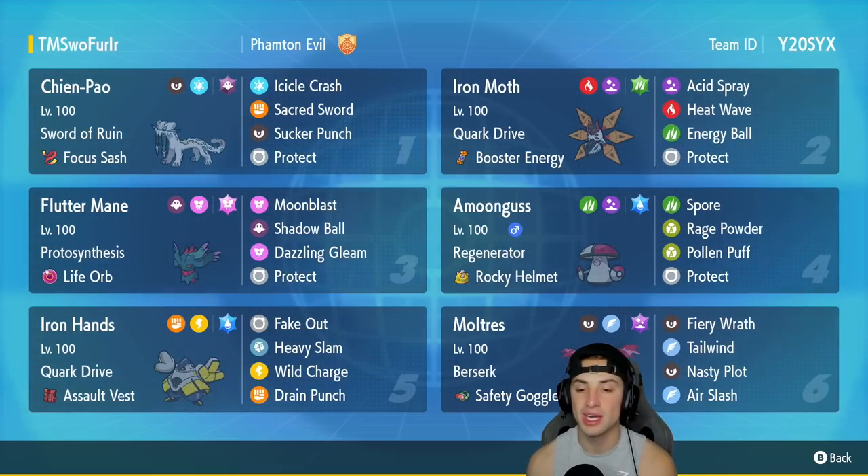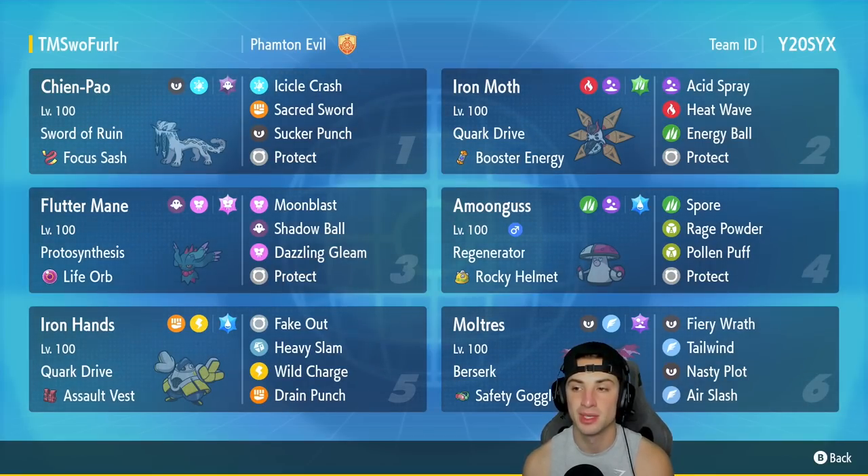In our final slot we got the one and only Galarian Moltres — I love this Pokemon's design, typing, everything about it. It's got Berserk with Safety Goggles as item, with Fiery Wrath, Tailwind, Nasty Plot for that plus-two Special Attack boost, and Air Slash for some nice STAB Flying-type damage. If you want to use this team yourself, the rental code is at the top right corner. Let's hop on that ranked double ladder and grab some wins with this Iron Moth and Moltres Regulation D team.